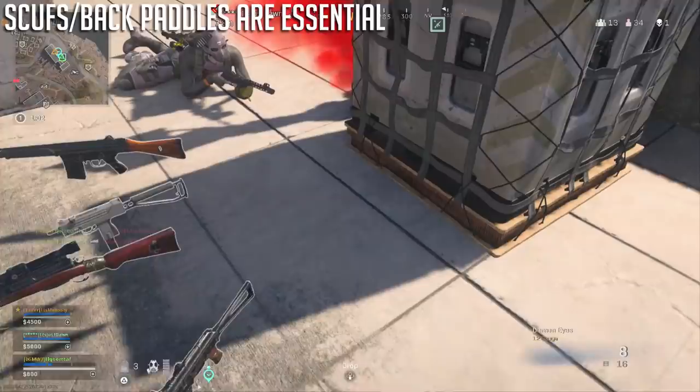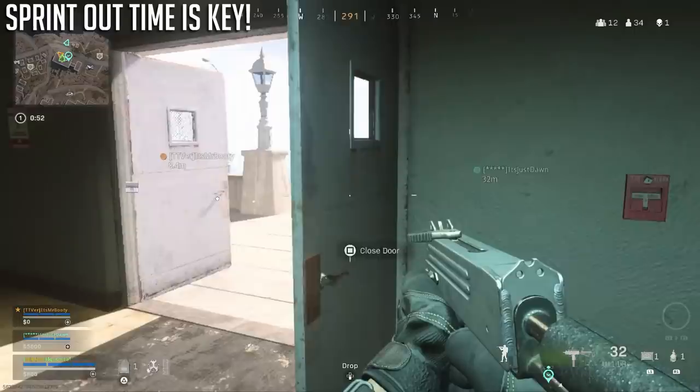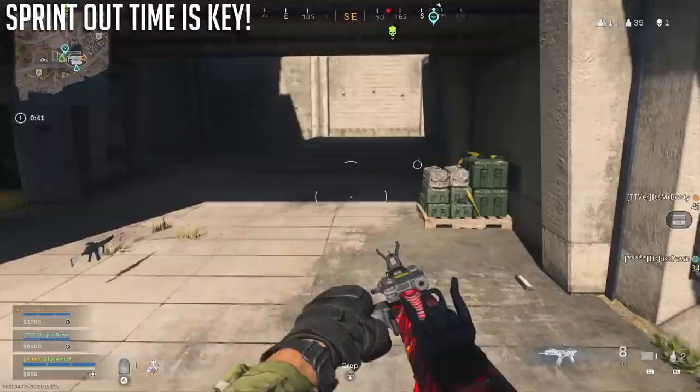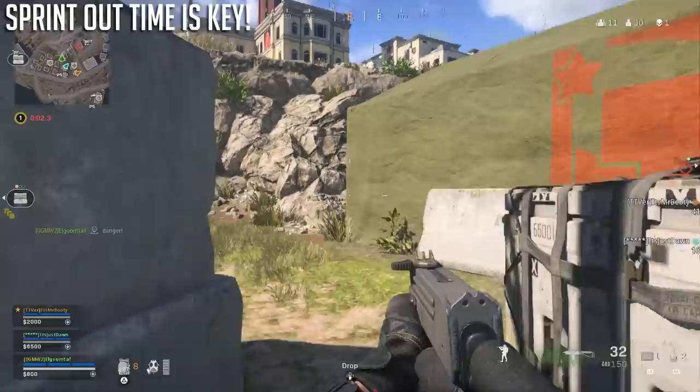My second warning is the importance of sprint-to-fire or sprint-out time attachments. Since you'll be sprinting a lot with automatic tack sprint — and tack sprinting has an even worse sprint out time than normal sprint due to balancing — if you want to be aggressive, putting a focus on the 5mW lasers for shotguns or the no-stock attachments for the Cold War shotguns is pretty much mandatory. The difference is night and day, and you never want a large sprint-to-fire delay when using automatic tack sprint with shotguns.